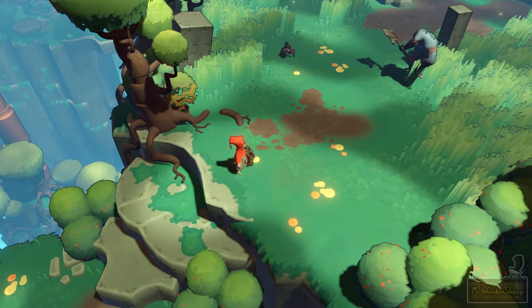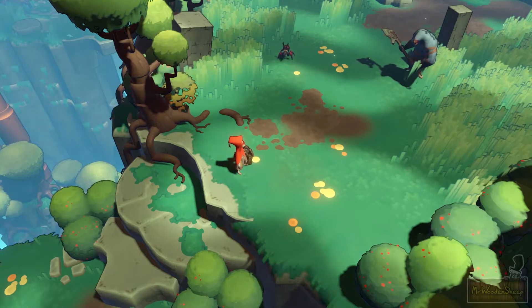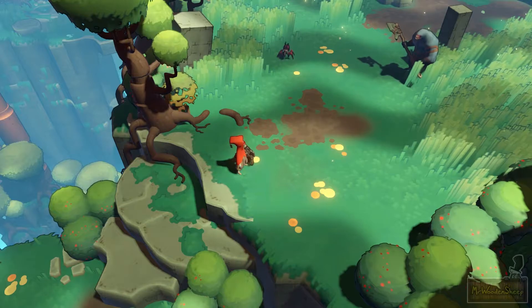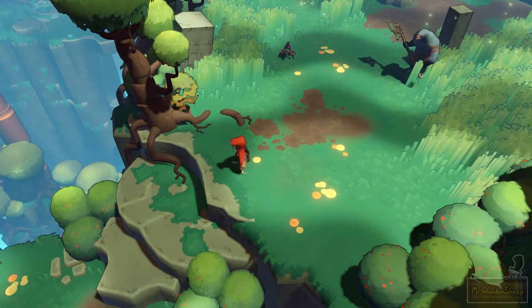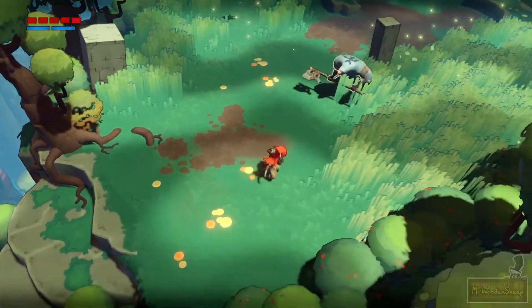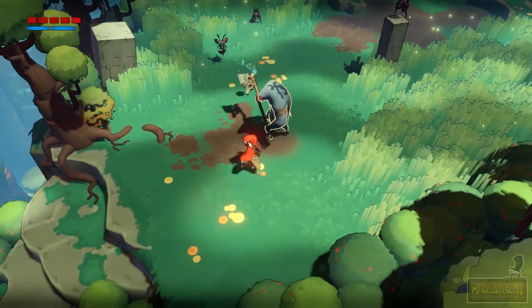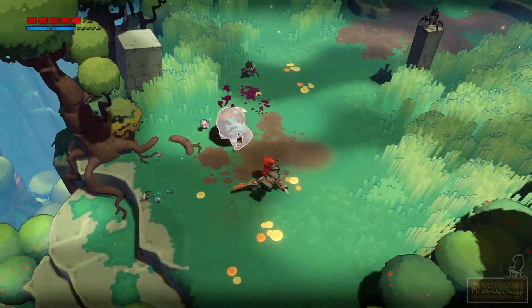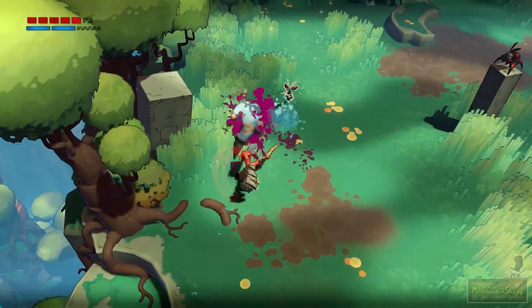The game also does a pretty good job at teaching you very intuitively. There's never on-screen 'press X to attack' and stuff like that — it just kind of teaches you all this stuff. I did not know that there was a sprint button until a long time in, though. There's also a lock-on button if you click in the right stick with the controller.